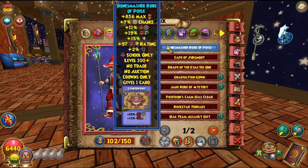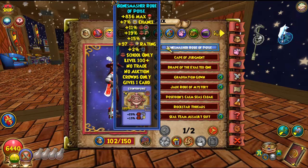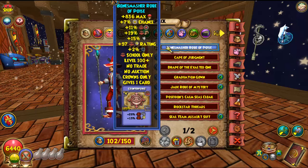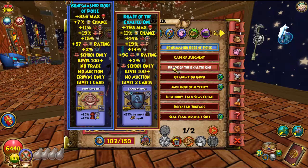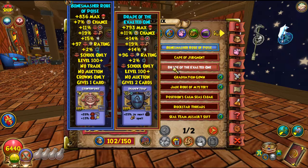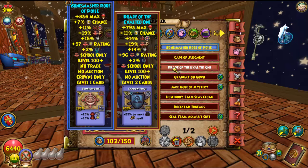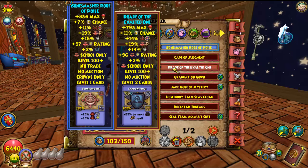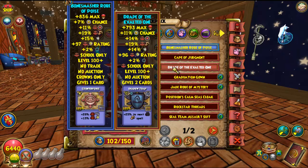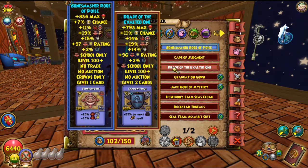For the robe, I think the Bone Smasher robe is much better than the Malistaire robe — some people might disagree. Comparing them: Bone Smasher gives a little more health, a little less pips, but I have more than enough pips. A little less accuracy, the same damage, 1% more resistance, 1% more critical chance, the same shadow pips, and slightly different cards.